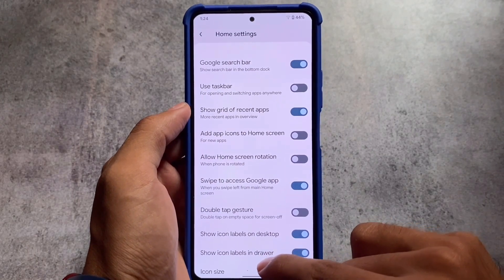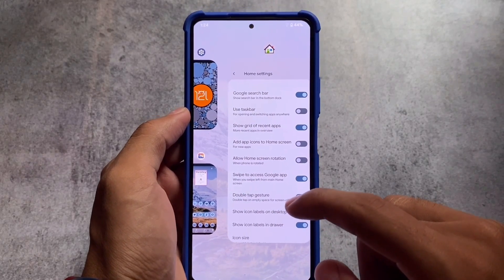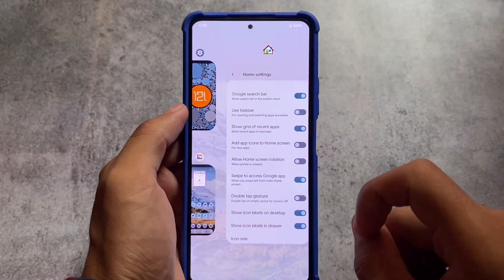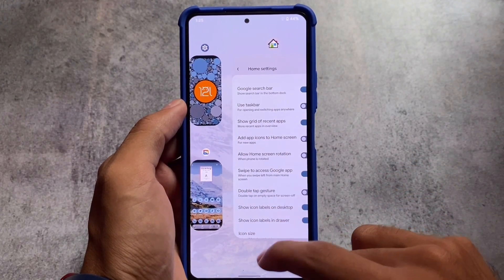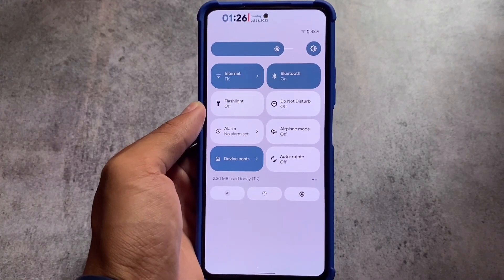The Siberia launcher is here, which includes some icon pack options and things like showing a grid of recent apps. We have the taskbar option available if you want to use it, and there's even a double tap gesture option. These options are already there, as you can see — a grid for recent apps is already present.